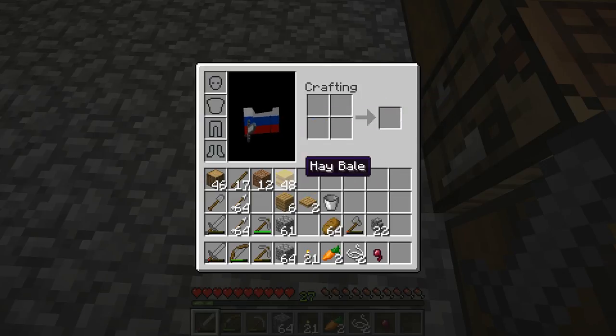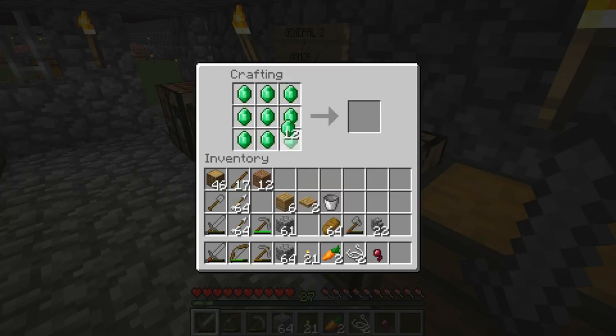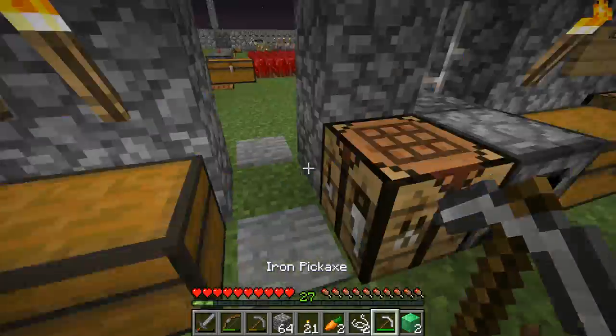I traded some wheat with villagers and now I have 21 emeralds, which is amazing — practically two emerald blocks. Let me take my iron pickaxe since emerald blocks can only be broken by iron tools.